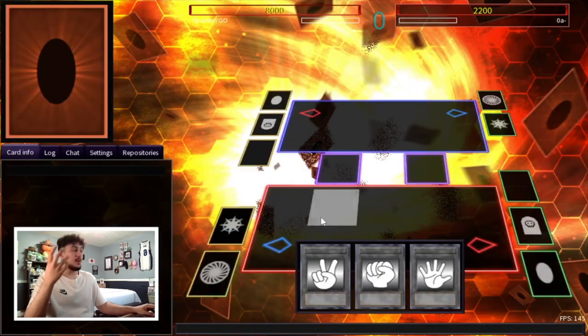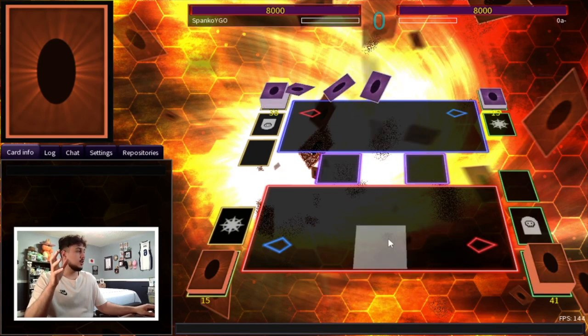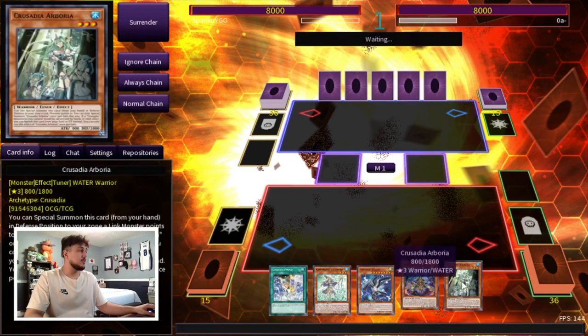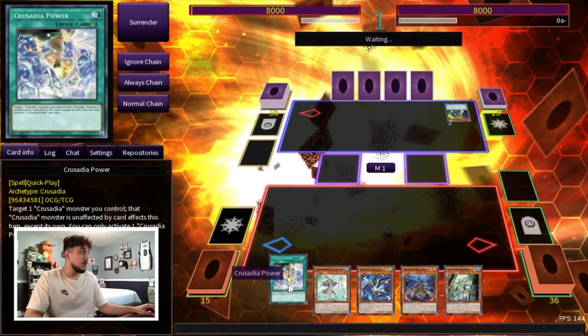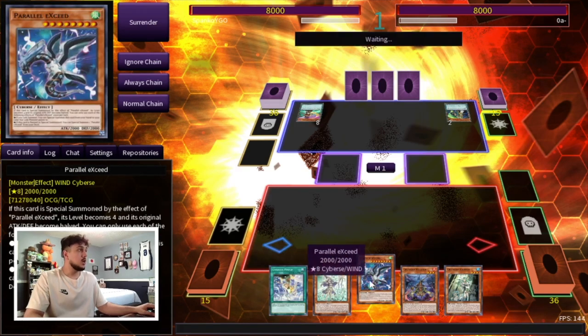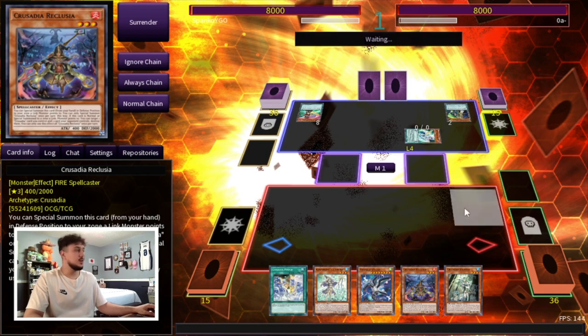I've shown you guys how capable the deck is. I really want to show you guys the 7th Ascension tech, so I'm gonna keep going until we draw it. Okay, we go second — we didn't draw it but we have a chance on our sixth draw. This hand is insane though — the Reclusia with the Power. We're gonna be able to pop a card, get access to our adventure package, get into Illegal Knight to banish cards he controls. We have a Parallel Exceed — this hand is nuts!